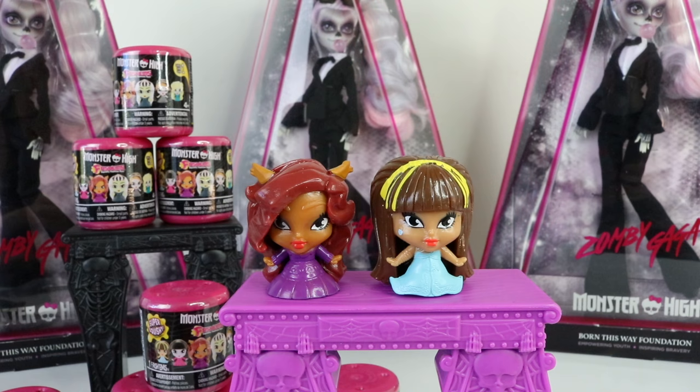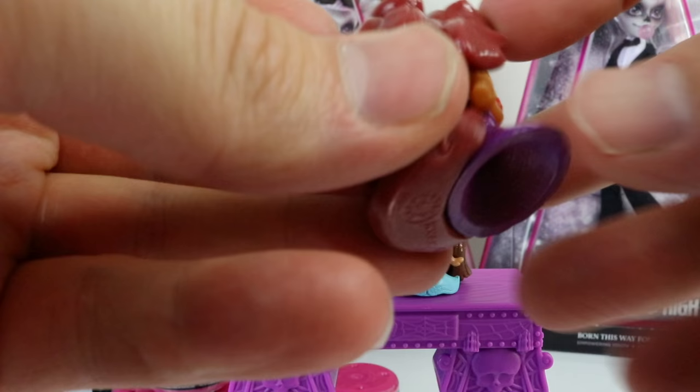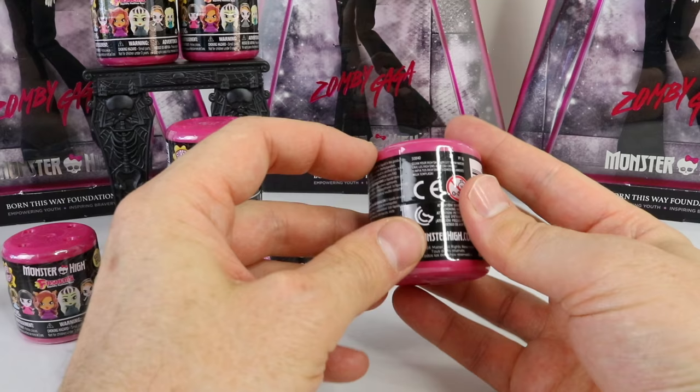Number five is Clawing Wolf — I only need one more now, which is Frankie, to complete the collection! She's super shiny and even has her earrings. I'll just spin her around so you can see. Now let's see if we can actually get Frankie to complete this collection.